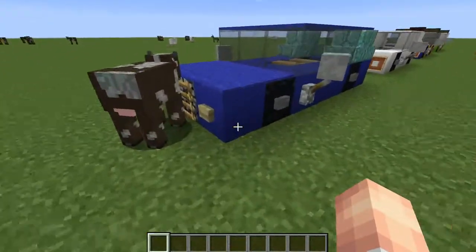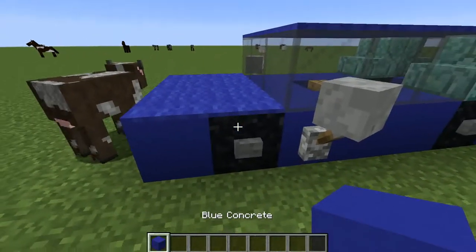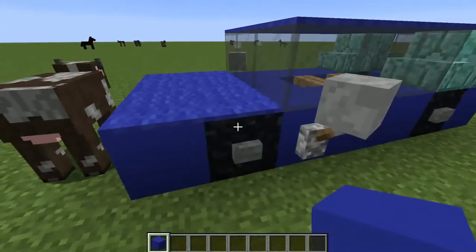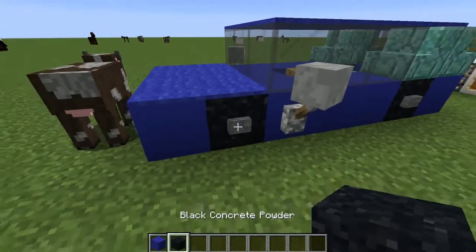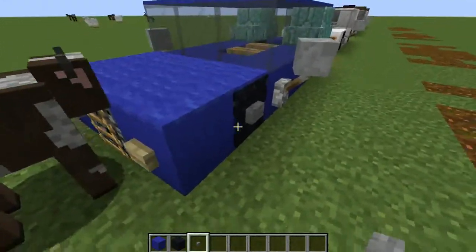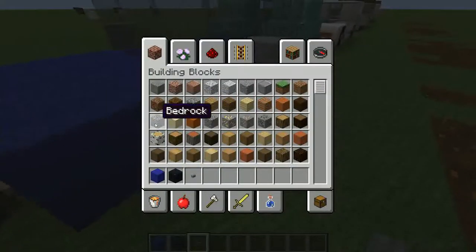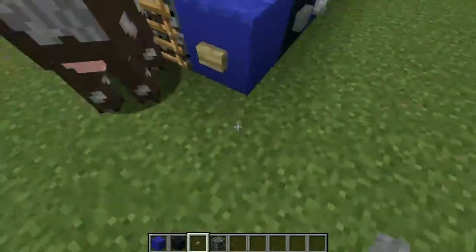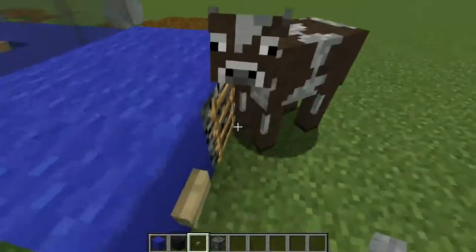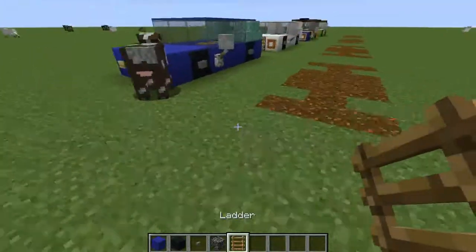To start, grab the colour of your choice. I am using blue concrete because I am going to copy this one. You also want to get black concrete powder for the wheels, a stone button for the little hubcap part, some bedrock, and a ladder for the grill part.